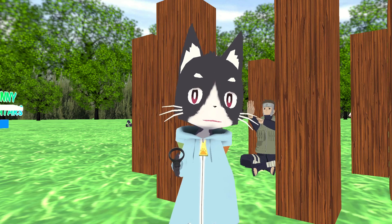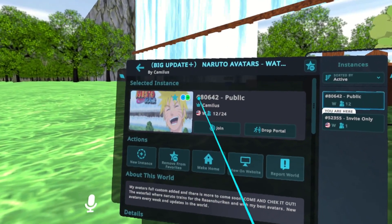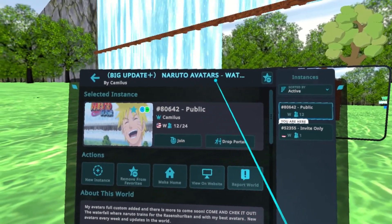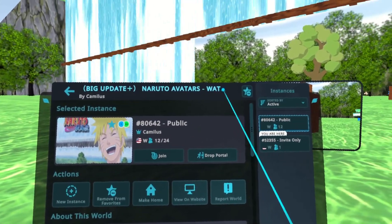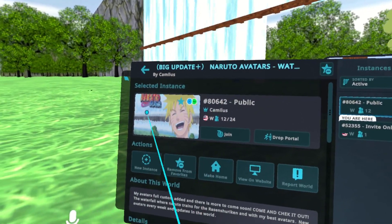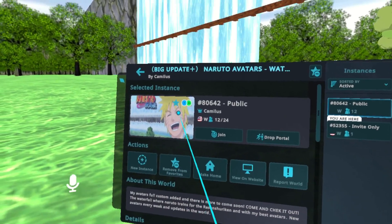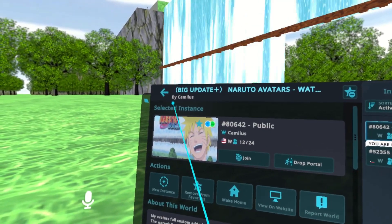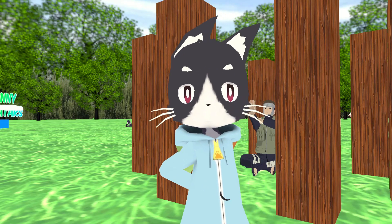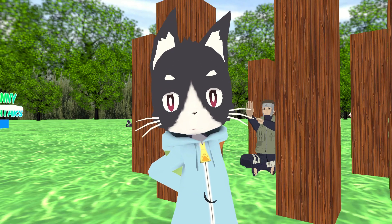The world we are in for today's video is a PC Quest world called Naruto Avatars. If you just type in 'Naruto Avatars' you should be able to find it, because I can't read what the rest of it says since it gets cut off. Look for the thumbnail and it'll also say it's by Camillus — probably, I don't know.